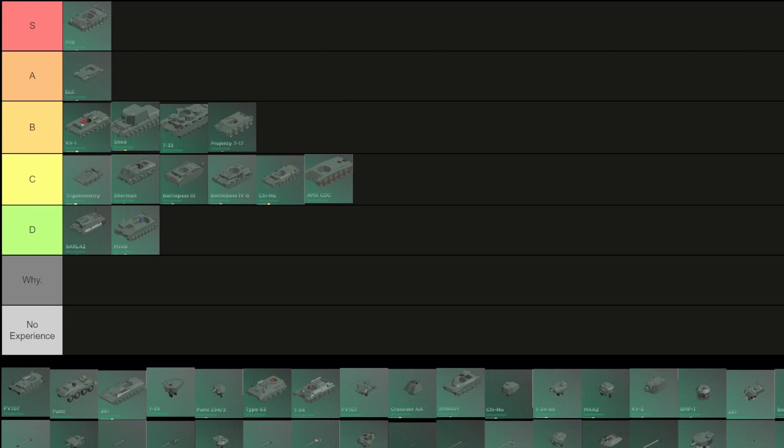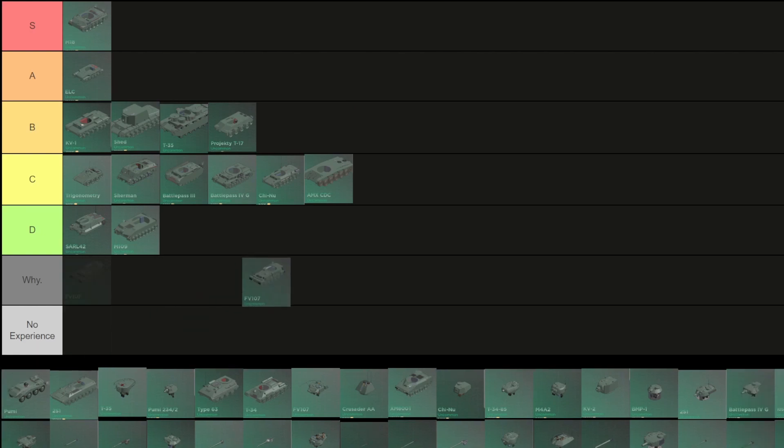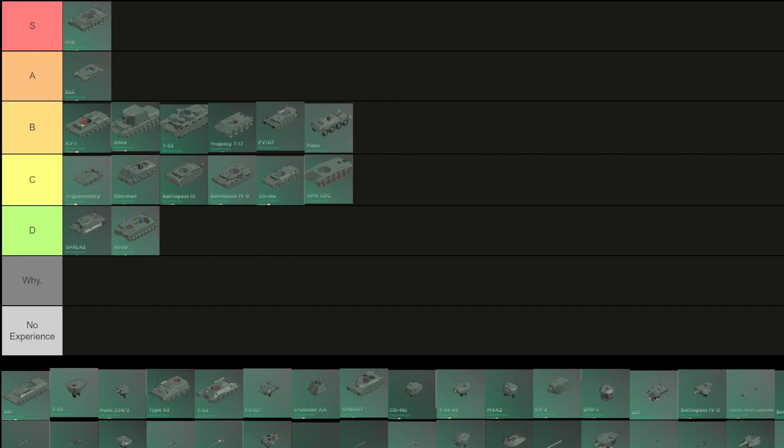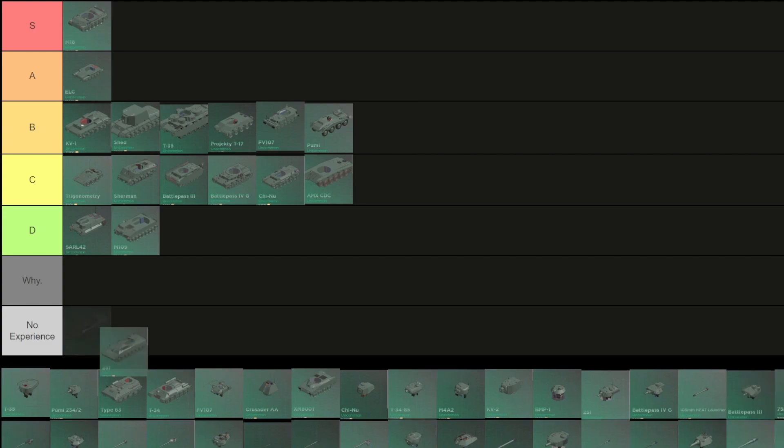ELC: A — this thing is the rat tank of Tier 3, it's short and fast. MV107: B — it's fast yes, but it's an IFV and armor is not good, but you can still do well with it. PUMI B2: this thing has bad traction but it's still good, C.